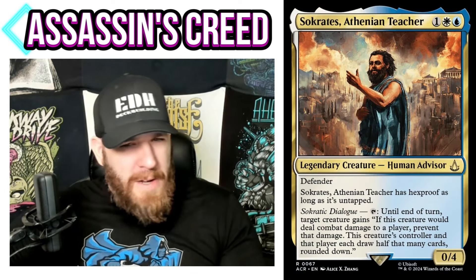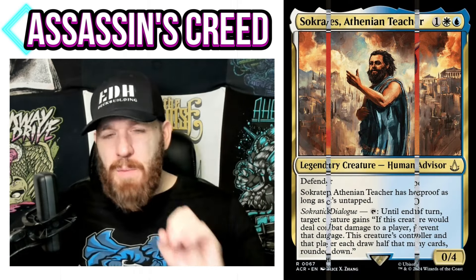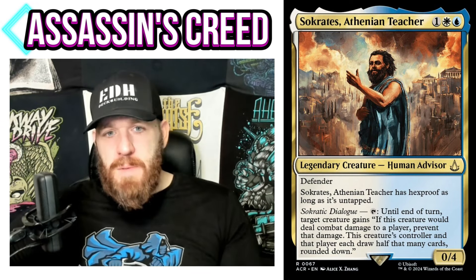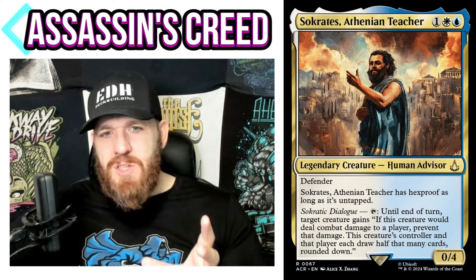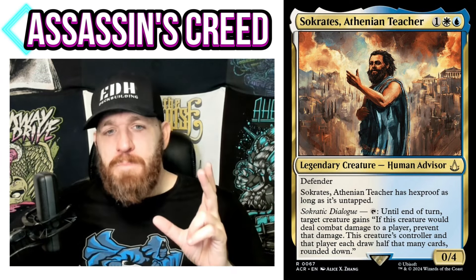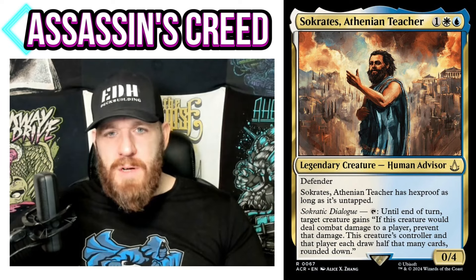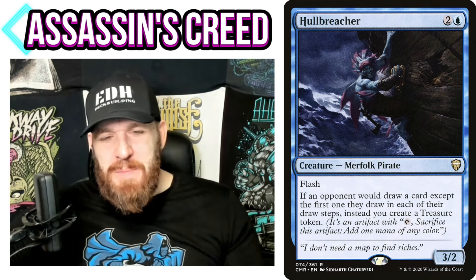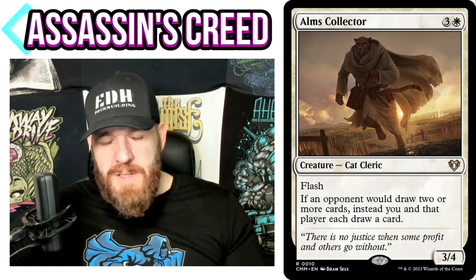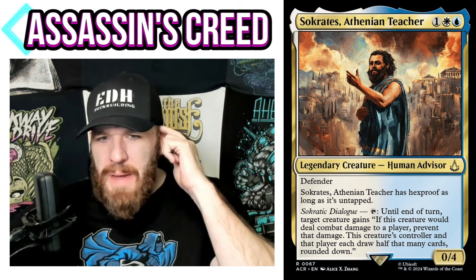You could build a full Group Hug theme here — this probably goes in the 99 of a Queen deck. Alternatively, a false-hug scenario with Ebony Owl Netsuke, punishing opponents for big hand size. White-blue isn't the best colors for that, but it's possible. Obviously you can use the ability on yourself, preventing damage to you — but then that attacker also draws cards. You have to play around your opponents drawing cards. Alms Collector would be great here since it makes your commander's ability much better.